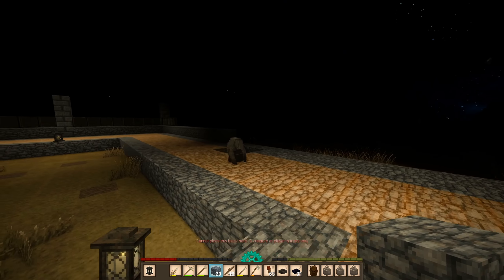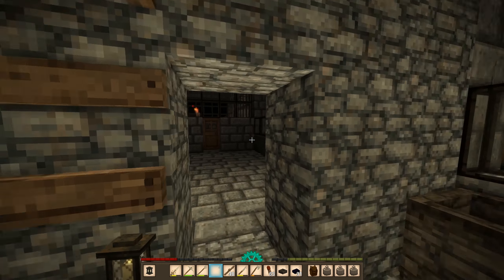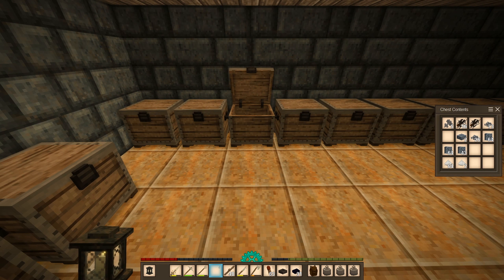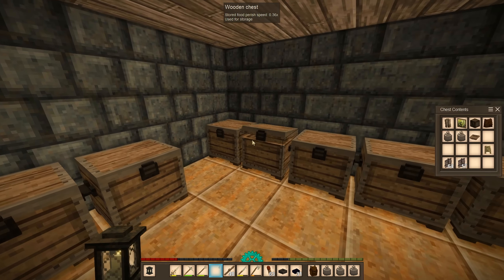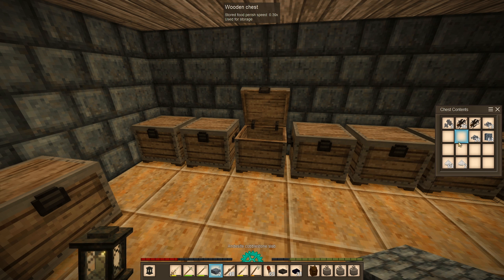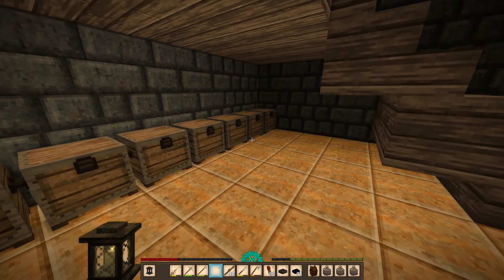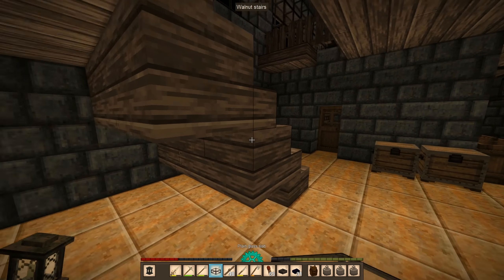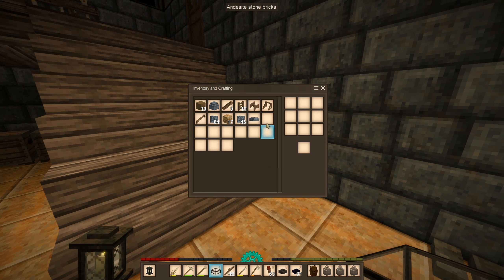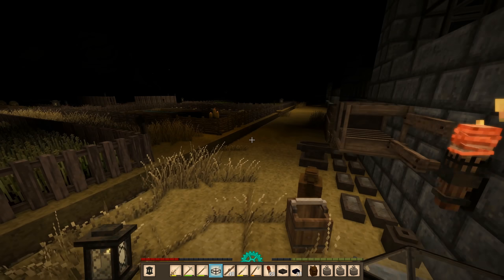I need the half slabs. The half slabs are somewhere here — yeah, there we go. I also need the glass. Do I have enough glass? I already burned them up, didn't I. Do this, and then there was a half slab of glass here. Now I need my saw and I need to go get the bloomeries.